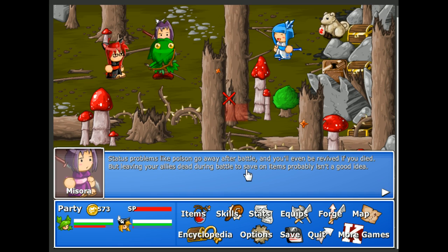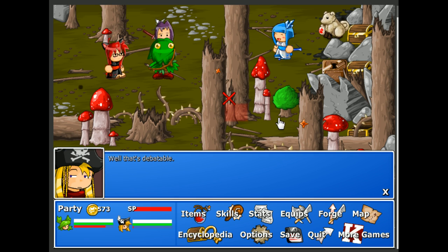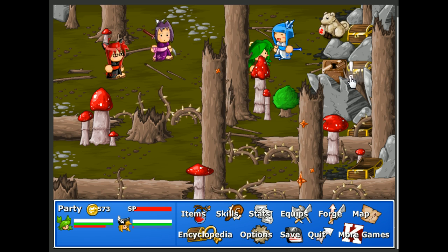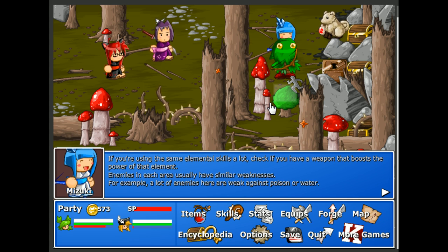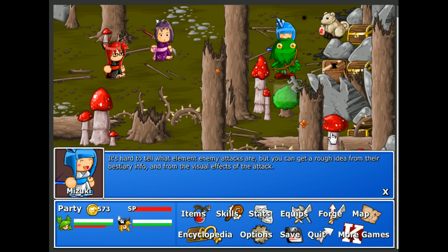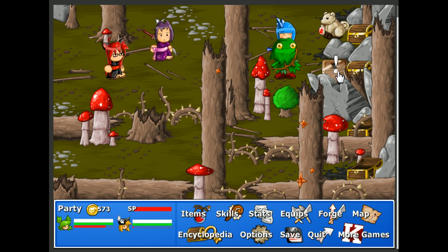Status problems like poison go away after battle, and you'll even be revived if you died. But leaving your allies dead during battle to save on items probably isn't a good idea. Don't have a key. If you're using the same elemental skills a lot, check if you have a weapon that boosts the power of that element. Enemies in each area usually have similar weaknesses — for example, a lot of enemies here are weak against poison or water. That was actually some really good information.